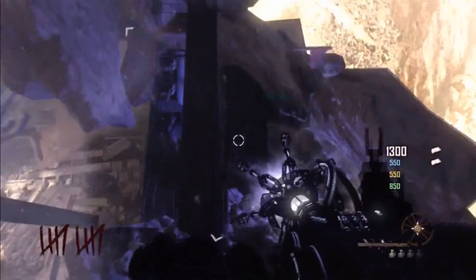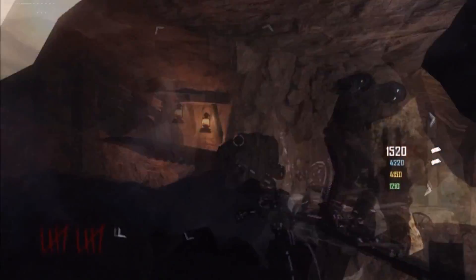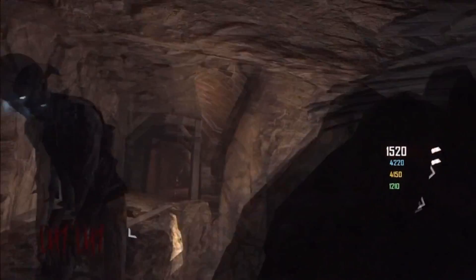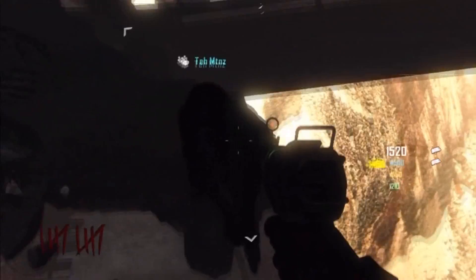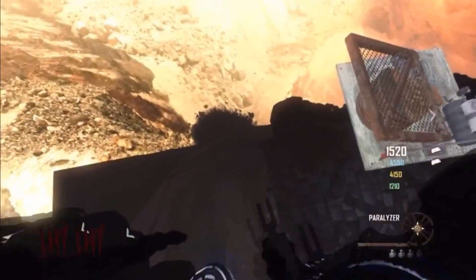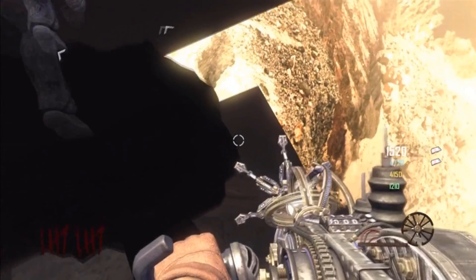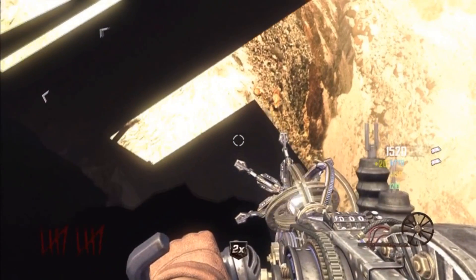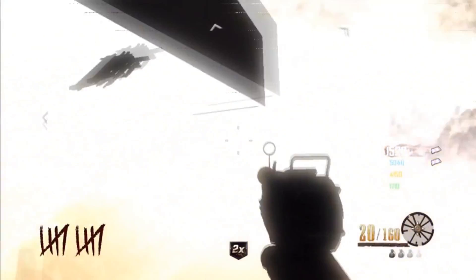Once you're in that position — as you can see here, flying up onto these rocks — you're hanging out trying to get the right spot. Crouch and do a knife lunge; you're going to fall down, get glitched into this thing, and you can jump down and run into this little area down here. You've got to make sure that when you jump down to this area, you use the paralyzer so you don't die.